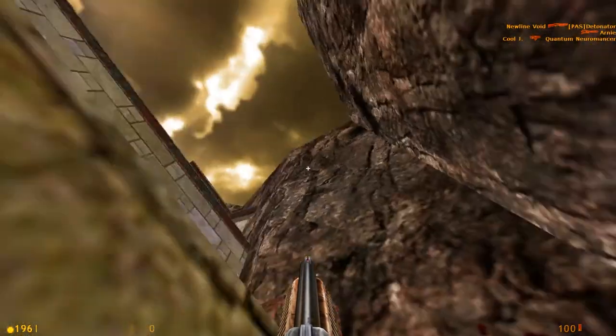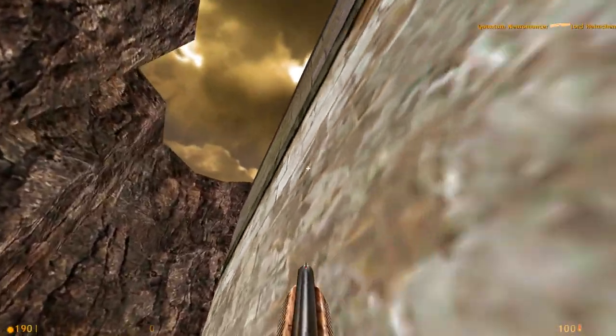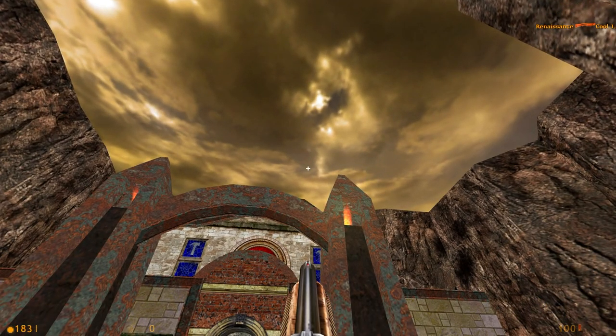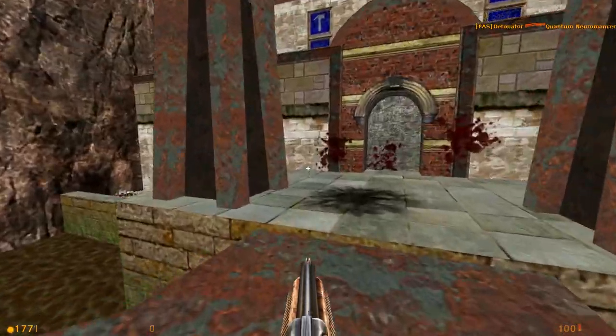What were you looking at, Link? It's actually kind of a nice skybox. I know this isn't the only map that's used it — I think E1M2 used it as well. For being low-res, it does give off a nice atmosphere. I can see the seams there, so that's kind of rough, but that's because the game's old. What the fuck am I?